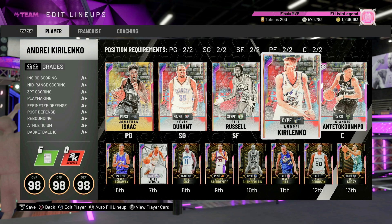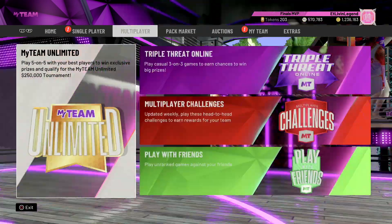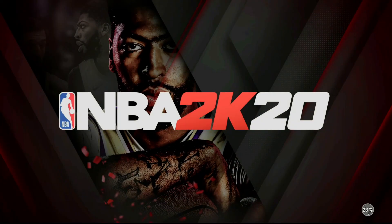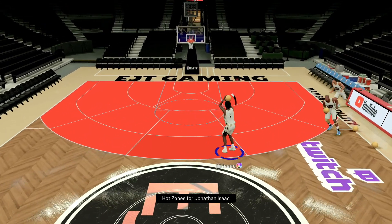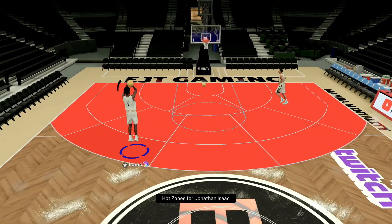Andre Karolico and Giannis in the starting lineup, but this ain't about them, this is about Isaac. We're gonna go ahead and hop into the freestyle, take a look at his jump shot and his animation. Jonathan Isaac — he already feels pretty fast, that jumper feels pretty wet right there.